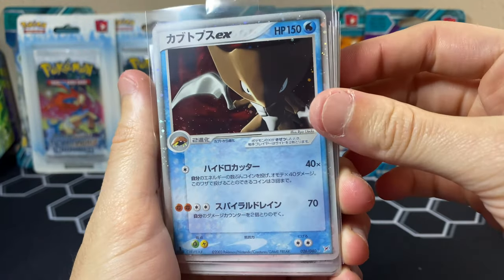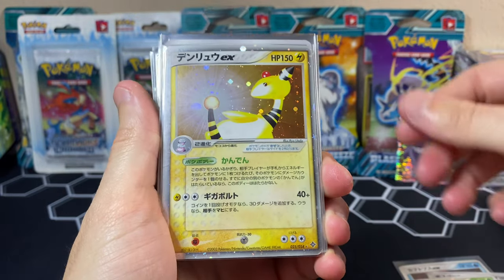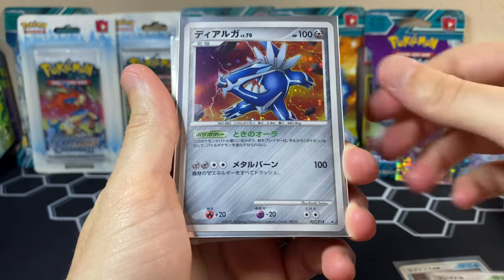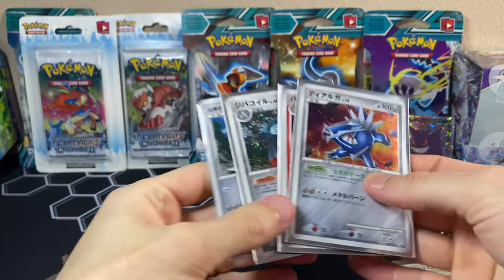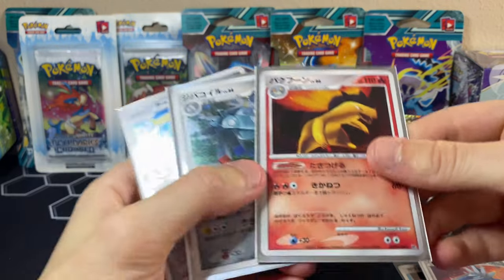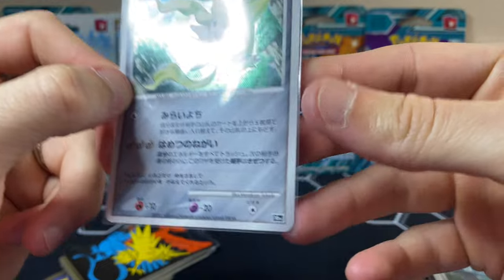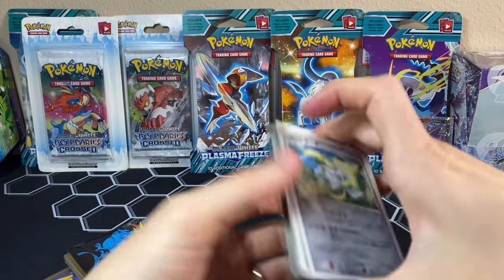We have from Team Magma and Team Aqua: Kabutops EX, Aggron EX, Muk EX, Ampharos EX — these are all Japanese, by the way. This is a Crawdaunt from Legend Maker or Mirage Forest. We got a Blaziken, Dialga — I got this out of someone's binder, same with a few others. So I got all of these from a purchased binder collection. We got a Dialga, a little half deck from an actual set, a Typhlosion — very, very nice, a Magnezone, and a Jirachi. I don't know what set this is from honestly — it says 10th so it's a promotional Jirachi and it looks freaking beautiful.